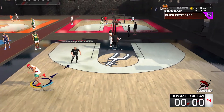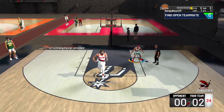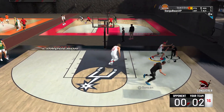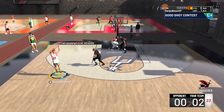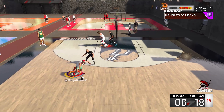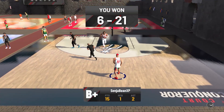Now we got the Spurs — I get the tip off, pass to my big boy, easy. Like I said, all these courts are going to be pretty much the same exploit: mismatch the big boy and little boy. The CPUs take dumb shots so it doesn't matter about that. Your defense is already really good so you're going to get open shots and mismatches. Score was 6 to 21 — yeah, that's the Spurs.